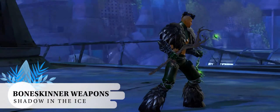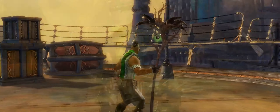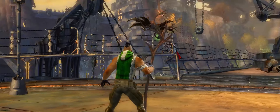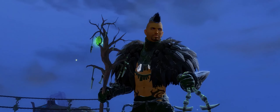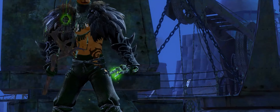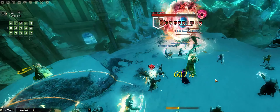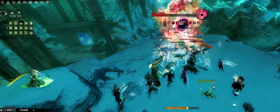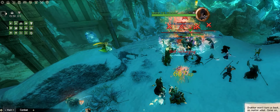There are three new bone skinner inspired weapons arriving with this episode: a staff, a scepter, and a focus. These weapons have a chance to drop from Drakkar, but I'm not sure if they drop anywhere else. Once I know, I will add that to the pinned comment below.